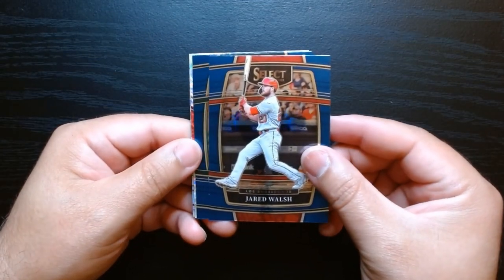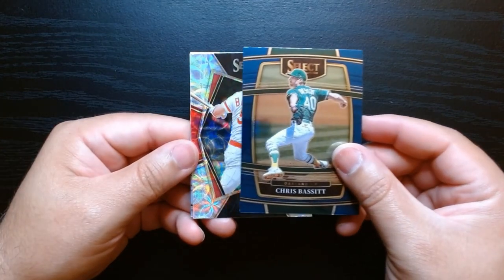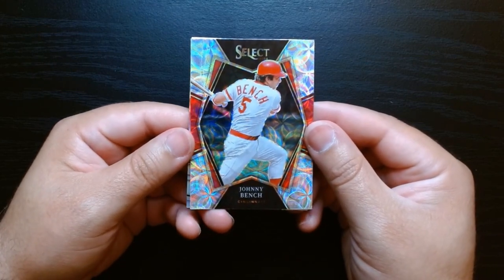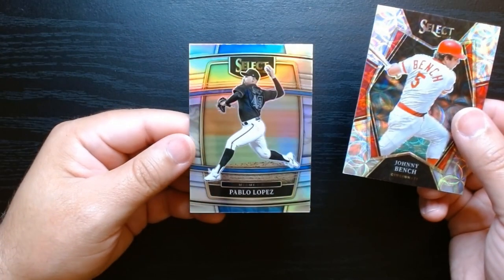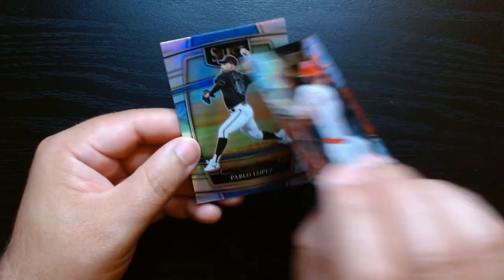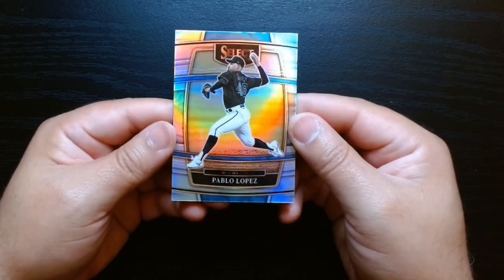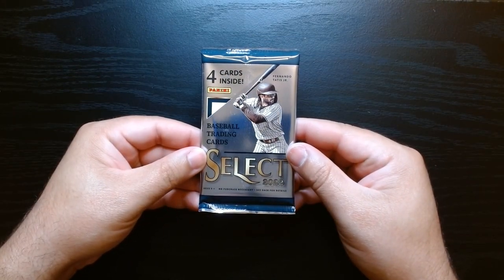Here we are — Jared Walsh, Chris Bassett for Oakland. What do we have here — a Johnny Bench! I believe these are the scope cards; this is the premiere level of the Johnny Bench. We got a silver behind that, it's pitcher Pablo Lopez who has been decent. This is the premiere level scope of Johnny Bench — we got a legend, that is awesome! And the silver or hollow of Pablo Lopez. This is our final pack, let's get it.